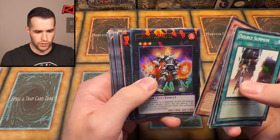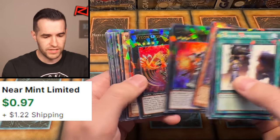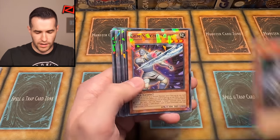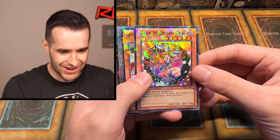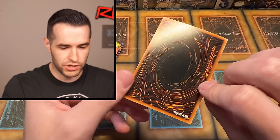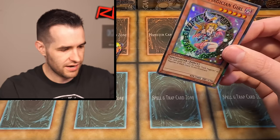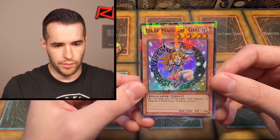We're getting a bunch of repeats now, so we're really looking for more Dark Magician Girls. Two ultras in a row — De-Sigma. So yeah, we're starting to get doubles, but still looking for more DMGs. Oh, there's another one! That one definitely has some print lines on the back, but doesn't have that little spot this time. So maybe this one can make it happen. Centering is still a little off — it's not terrible.